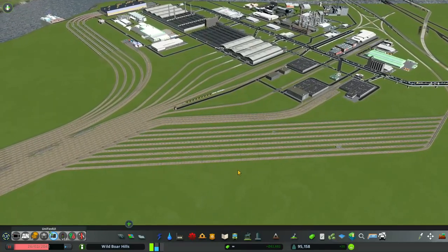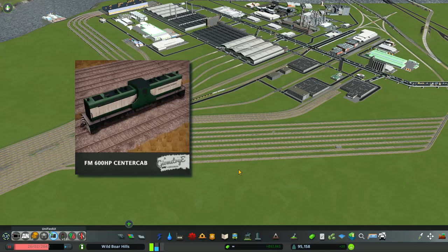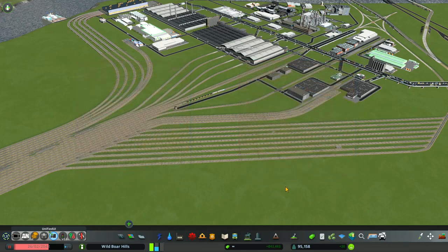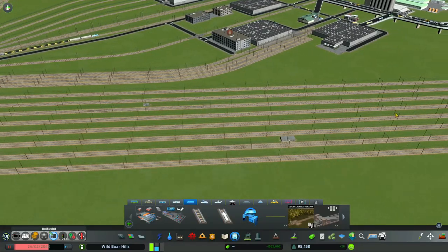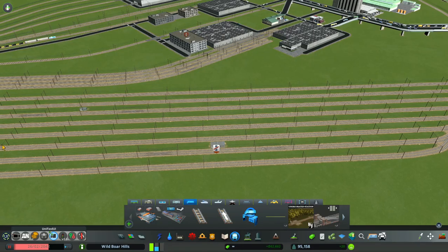So now I'm going to create some train lines. I've subscribed to two assets on the Steam Workshop: the 600 HP Centercab CCRR Dummy Shunter, and the 600 HP Centercab NOPB Dummy Shunter with Cars. These dummy shunters are passenger trains — they have to be in order for you to create a line for them. So we're going to create some lines.